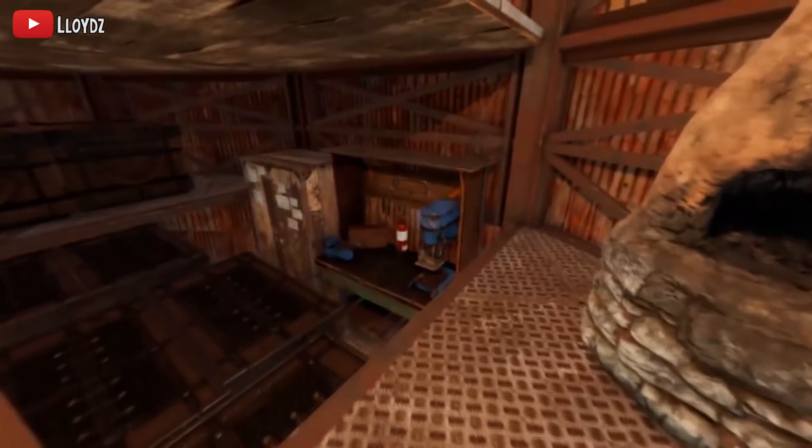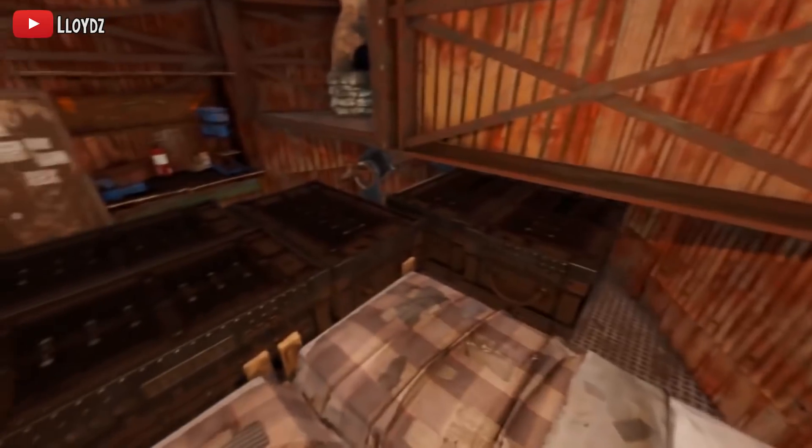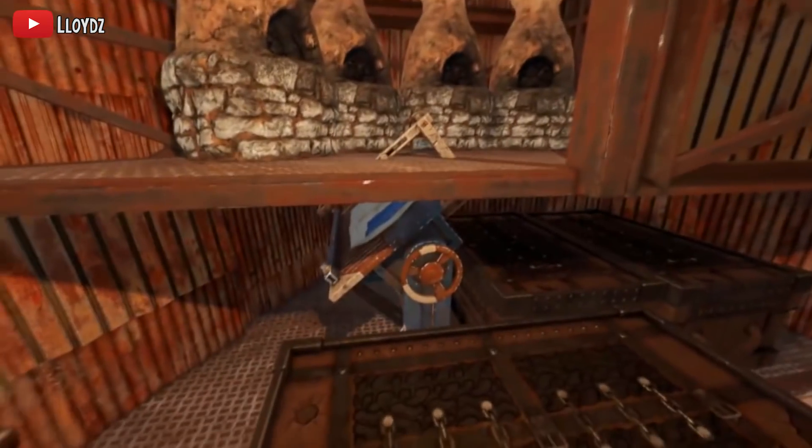Up here you've got lots of boxes and down here you've actually got lots more boxes. I believe you've got around ten boxes just in this bottom floor, along with two beds and a very low upkeep cost for this base. You've also got your T3 workbench and your research table down here.